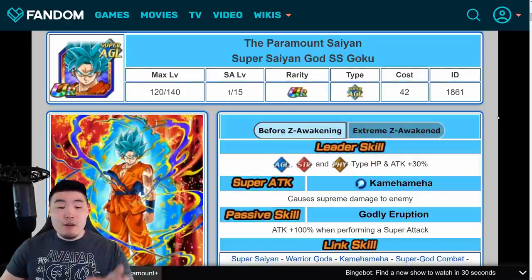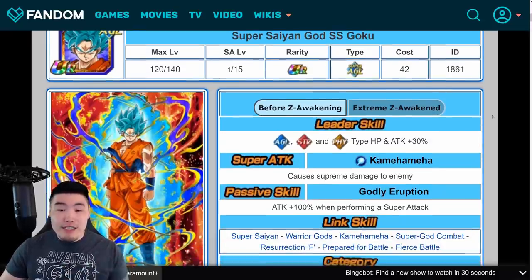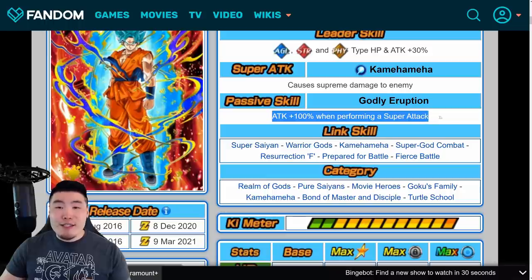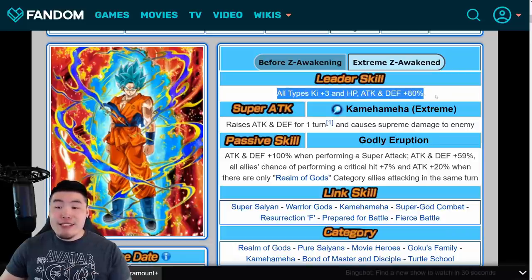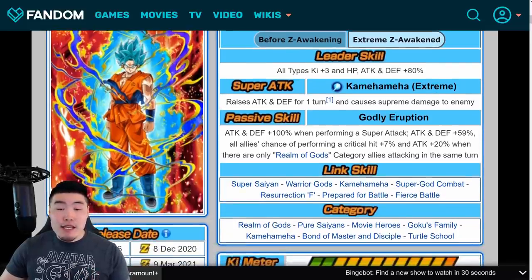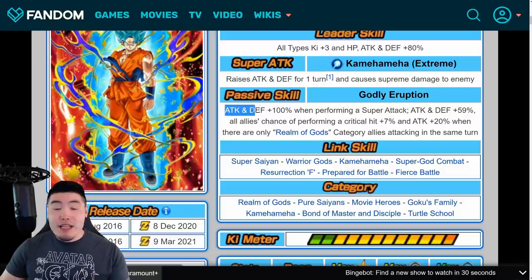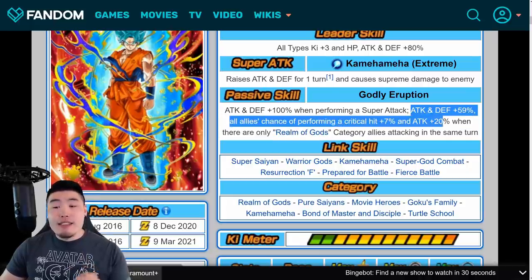Starting with the AGL Super Saiyan Blue Goku, who I do think is quite a bit better than the Tech one. His pre-Extreme Z Awakening Leader Skill was AGL, STR, and PHY types HP and Attack Plus 30%. Super Attack causes Supreme Damage, and Passive is Attack Plus 100% when performing a Super Attack. After the EZA, his Leader Skill becomes All Types Ki Plus 3, HP Attack and Defense Plus 80%. Super Attack raises Attack and Defense for one turn and causes Supreme Damage. And the Passive becomes Attack and Defense Plus 100% when performing a Super Attack, and then Attack and Defense Plus 59% and all allies' chance of performing a Critical Hit Plus 7%.